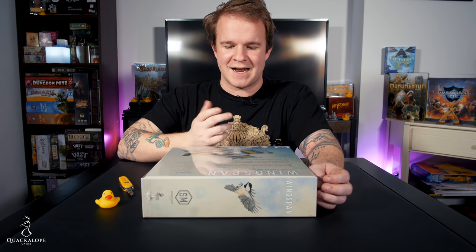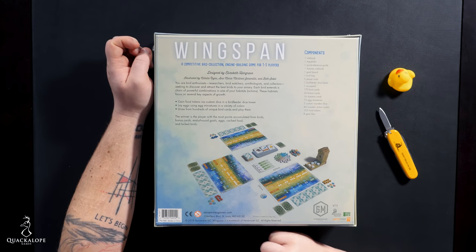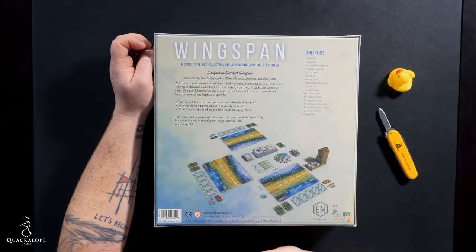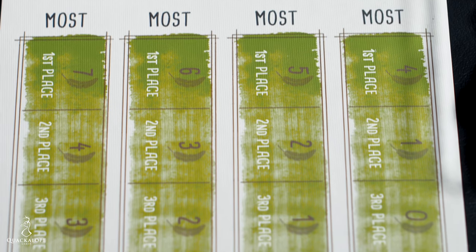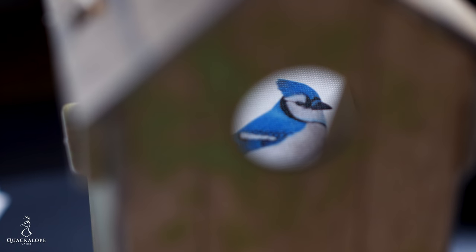This is a competitive bird collection, engine-building game for one to five players, designed by Elizabeth Hargrave. You are bird enthusiasts, researchers, bird watchers, ornithologists, and collectors, seeking to discover and attract the best birds to your aviary. Each bird extends a chain of powerful combinations in one of your habitats. Gain food tokens via custom dice in a bird feeder dice tower, lay eggs using egg miniatures, and draw from hundreds of unique bird cards. The winner has the most points from birds, bonus cards, end-of-round goals, eggs, cached food, and tucked birds. The lore is designed around creating the best habitat to attract the most exotic, unique, or just crazy ducks.